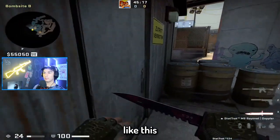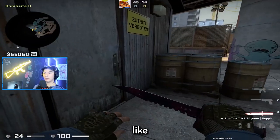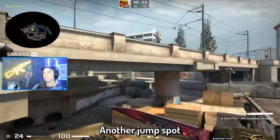Another jump spot is just off the barrels — you jump spot like this. I've seen people hold a really tight angle and do it just like that. That's another way to jump spot.